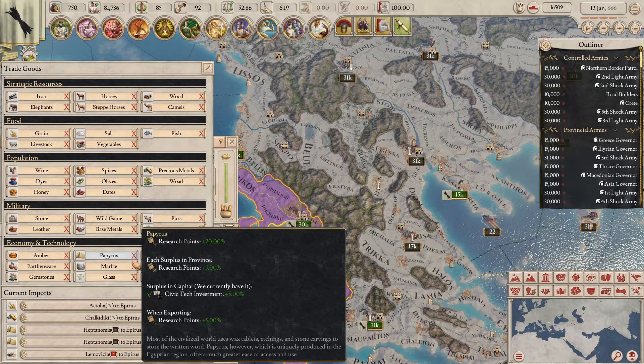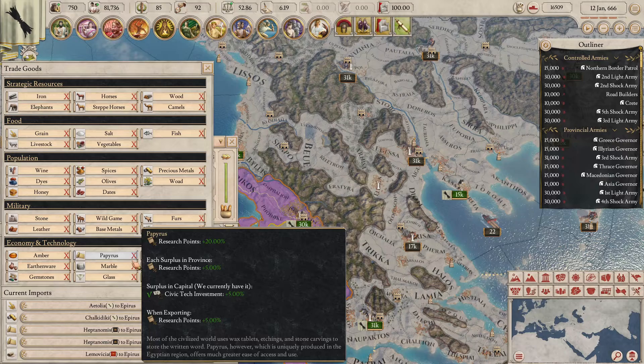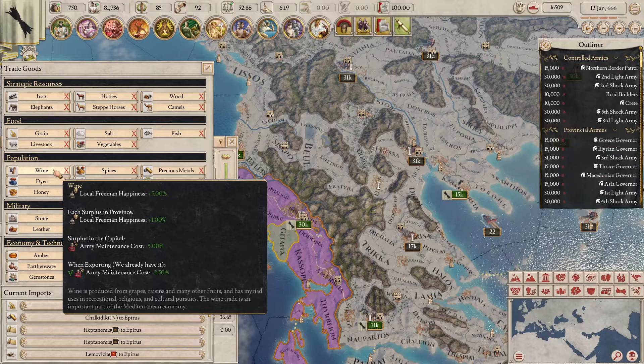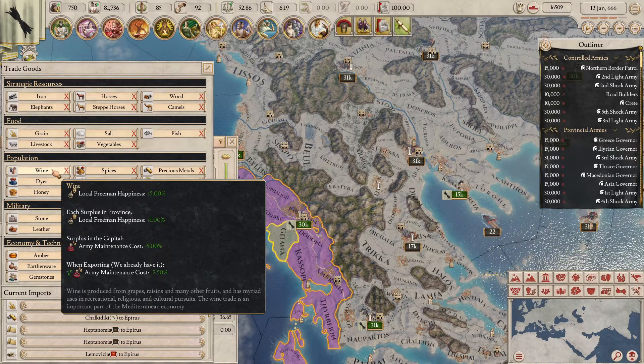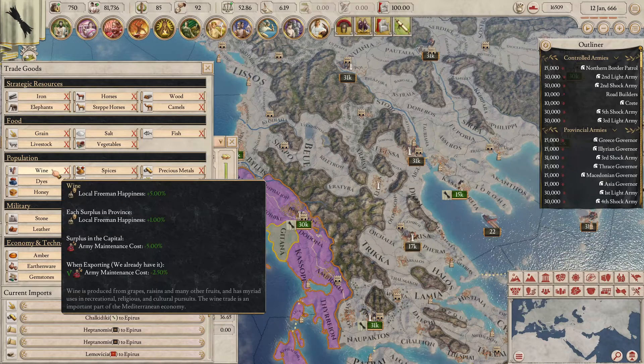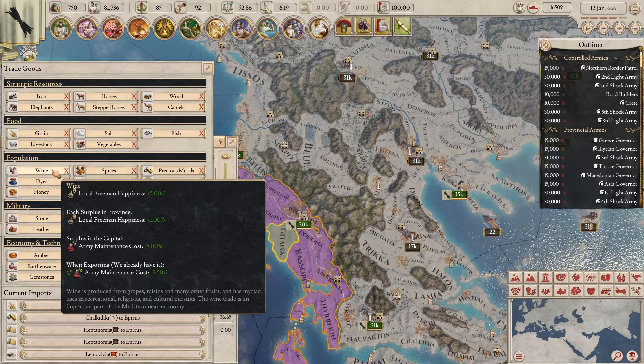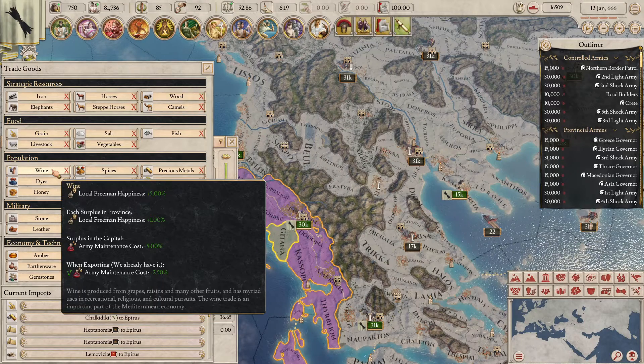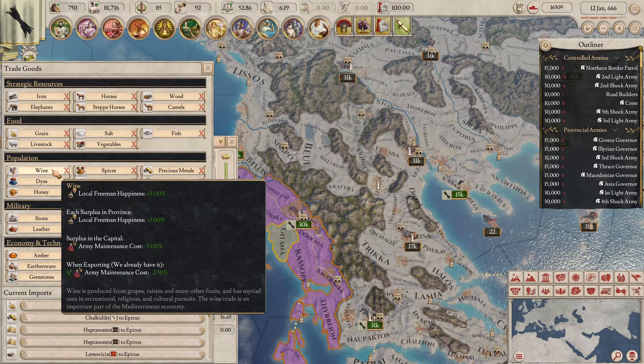Each resource you produce — or import if you don't produce it — gives you a province-wide buff. For example, if I were to import wine into a province where I don't produce any at all, the freemen of this province would increase their happiness by 5%, which also affects the freemen's output. To see what bonuses a certain resource brings you, just hover your mouse cursor over the resource. These bonuses can also stack — for each additional wine resource in a province, freeman happiness increases by a further 1%. Note: if you already produce wine in a province, the 5% happiness bonus is still applied without needing to import.